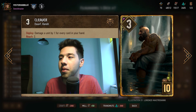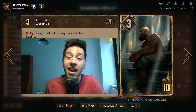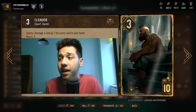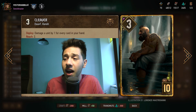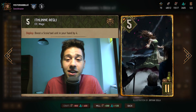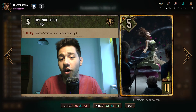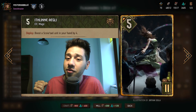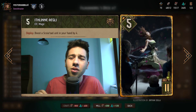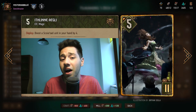Next up is Cleaver. They've nerfed Cleaver from nine to ten provisions, which is understandable, but I still think it's necessary for this deck as it can negate the coin flip. It is a dwarf as well, which synergizes with the entire deck, and it's simply a consistent card even at ten provisions. Ithlin boosts a Scoia'tael unit in your hand by four. If you have Ithlin and Skaggs in hand in round one, you can push the round against anything other than Scoia'tael decks since they all play Sheldon Skaggs. Ithlin also enables me to put Whispering Hillock in this deck as a second target to get more value from Ithlin.